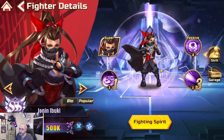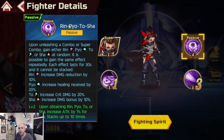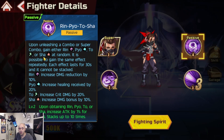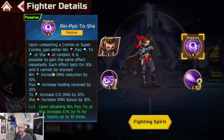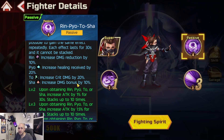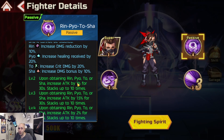Lastly, we have Jonin Ibuki, who looks amazing - in terms of aesthetics she looks so badass. Let's go over her passive first: Rin, Pyo, Two, and Sha are the different signs she gets for Ninjutsu. Upon unleashing a combo or super combo, she gets either Rin, Pyo, Two, or Sha at random - it is possible to gain the same effect repeatedly. Each effect lasts for 30 seconds and cannot be stacked.